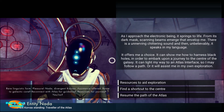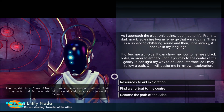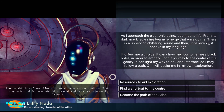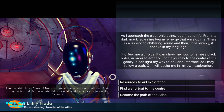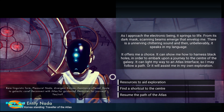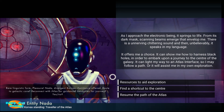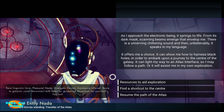Okay, assistance offered: route to galactic core, reconnect with Atlas. As I approach the electronic being it springs to life — from its dark mask, scanning beams emerge to envelop me. So another acid trip, but this time it gets to speak my language. It offers me a choice.